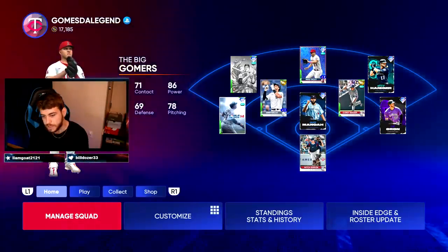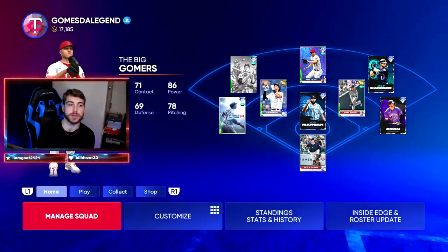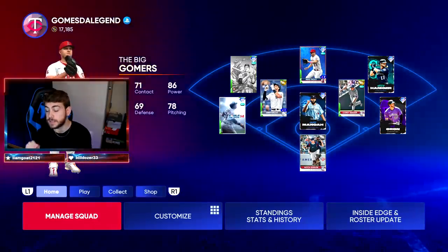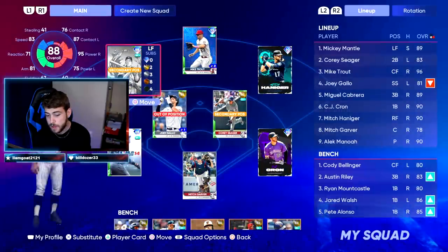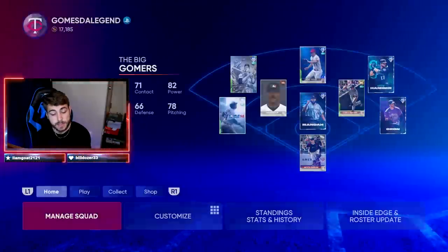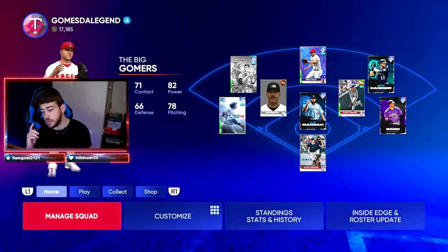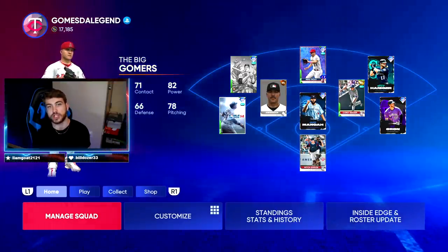What's going on guys? A well-rested Gomer is sitting before you and I have the answer to everybody's question. I'm constantly getting asked in stream: Gomer, what exactly do I do first? This is what you do first — ball player. This is the best thing you should be doing right now because it gets you a kick-ass player for your Diamond Dynasty team, a ton of stubs, and a ton of XP. We're going to go over the best way to build your ball player to make him absolutely overpowered.